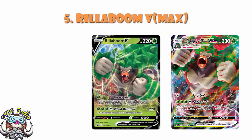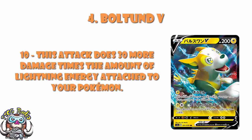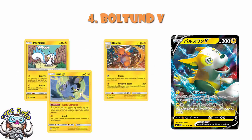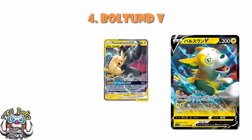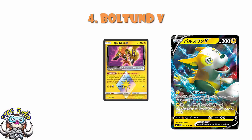In at number four, we've got Boltund V. Boltund V is going to be popping up in a lot of Lightning decks, though we're still figuring out if it's actually good enough. For two energy it does 10 damage plus 30 more for each Lightning energy attached to all of your Pokémon. So if you can get enough energy out, this is looking good — maybe paired with Raichu in a Snubbull generator deck, or Pikachu and Zekrom, or Naganadel to get Lightning energy on the field. Either way, Tapu Koko gets two energy on the field very easily, giving you the makings of a potentially really strong Pokémon.